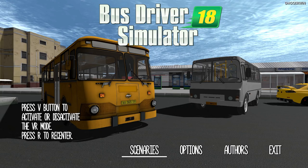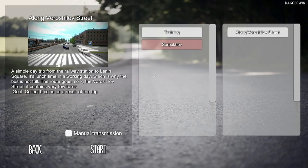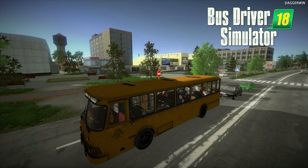I think really before we do anything we should just get straight into it. The options are set, I've done that, and training I've done. So we're going to do this one - a simple day trip from the railway station to Lenin Square. It's lunchtime and a working day, which is why the bus is not full. The route goes along the Voroshilov street, it contains very few turns. The goal is to collect absolutely no money at all, so it sounds like a very profitable day. This is just so we can get a feel of the game.